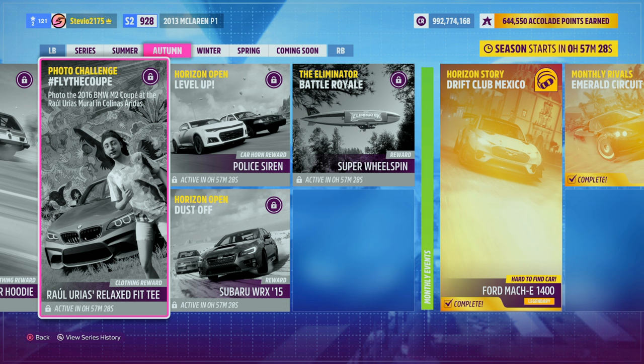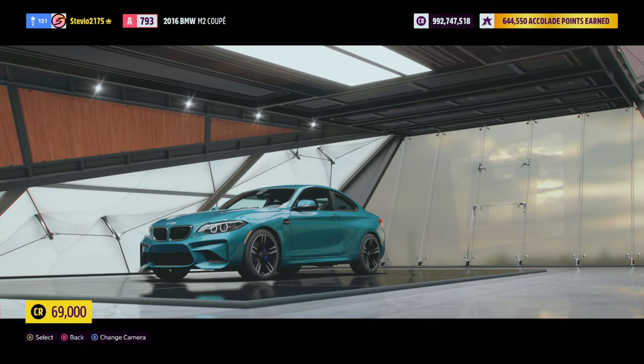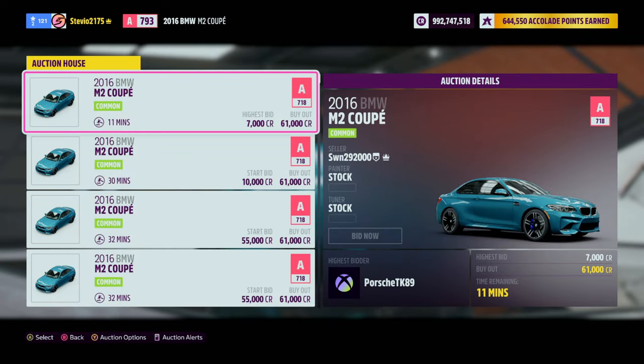We'll start with the car. The first place you can find it is the auto show — it is 69,000 credits, and that's probably going to be your best bet. But if you want to, you can check the auction house, and I have seen a couple for 61,000 credits.